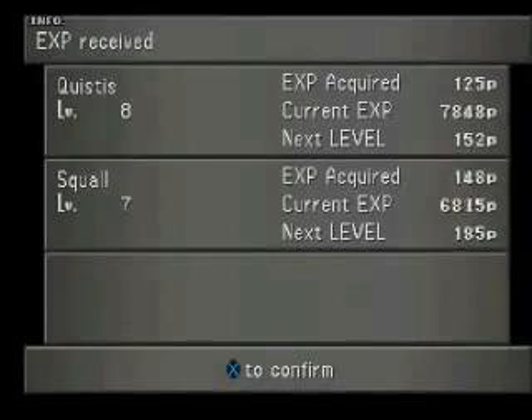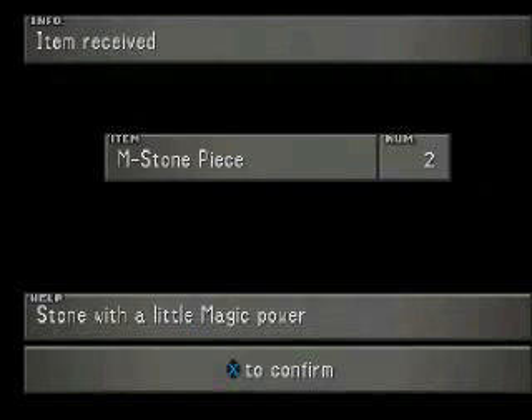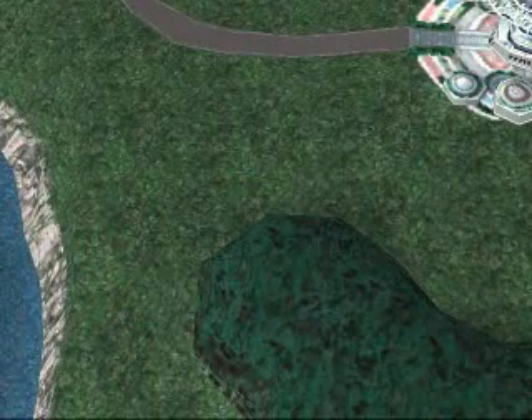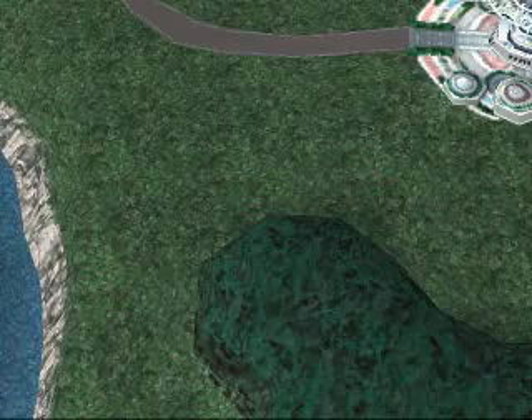That's basically all the enemies that are here. There's a jellyfish and some fish that are over the side but they're not exactly fun to fight at this level. So I'm going to shut off the video here now so I can grind and grab magic. Thanks for watching and I'll see you in the next video.